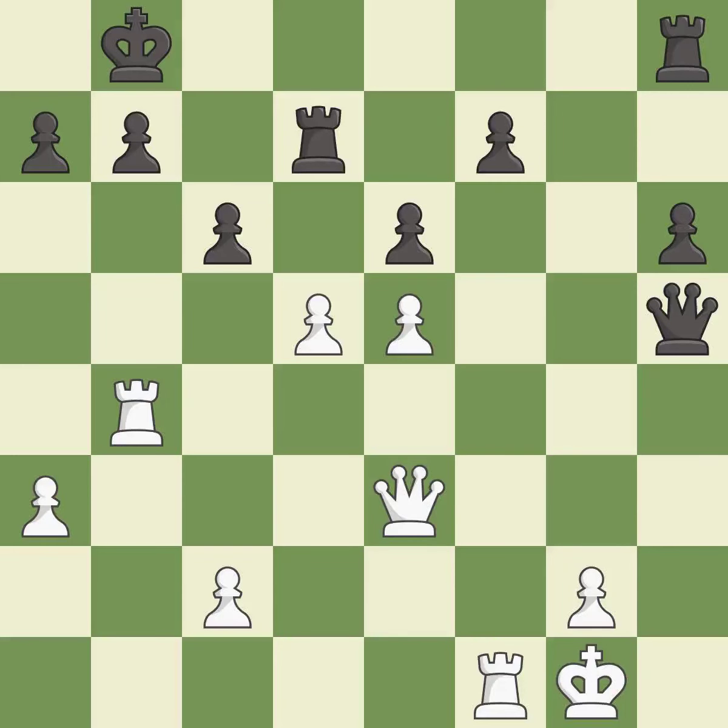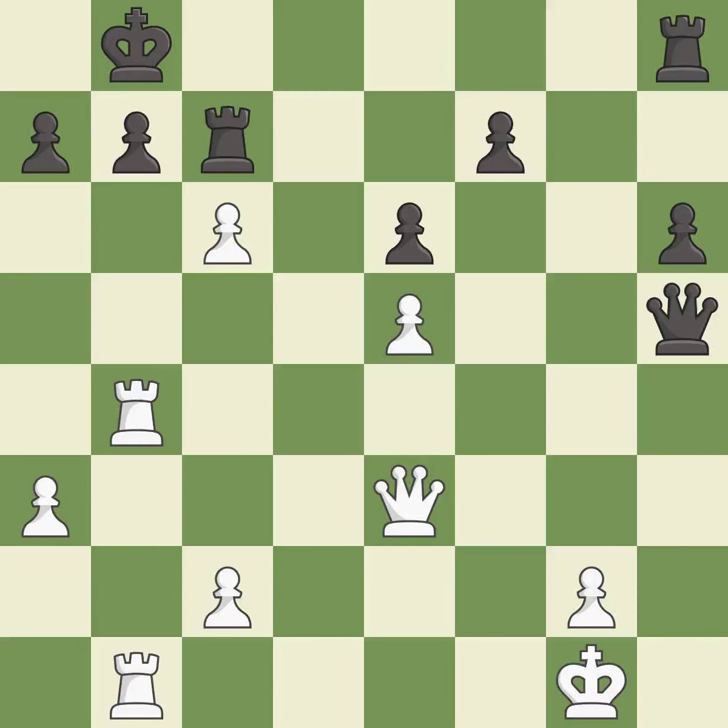This leads to losing a rook — it is a mistake. That was a free pawn — it is best. This moves the rook to safety. It is excellent — this doubles the rooks onto a single file, which allows them to team up to create threats. It is best. This allows a forced checkmate. This threatens to win a pawn — it is an inaccuracy.